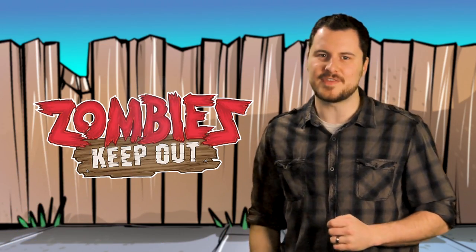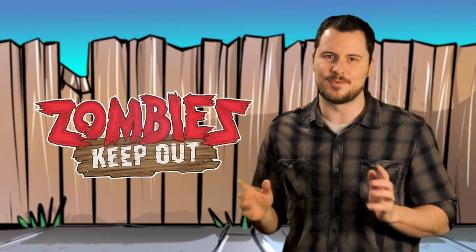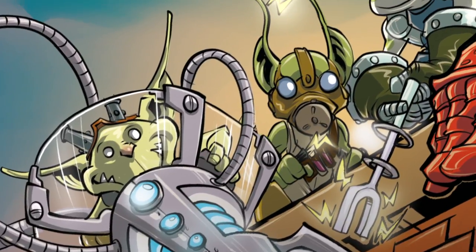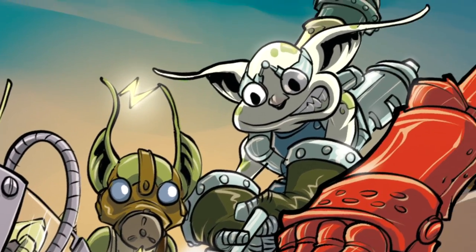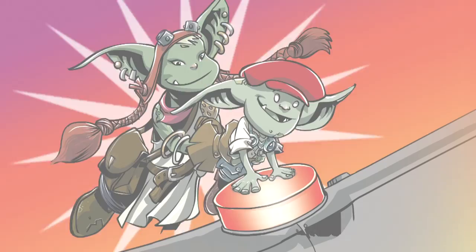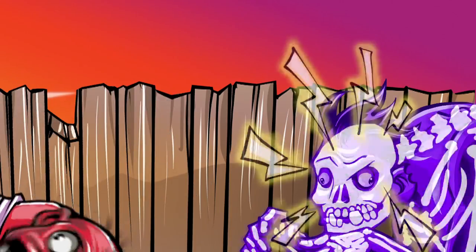In Zombies Keep Out, the Goblin Bodgers find themselves in a whole new sort of pickle when the workshop comes under attack by an army of the living dead. Fighting back in the best way they know how, the Goblin Bodgers barricade the workshop and frantically tinker with any parts they can scrounge up. Only by assembling a dizzying array of outlandish contraptions can they hope to turn the tide of the zombie apocalypse.